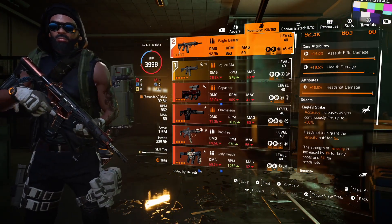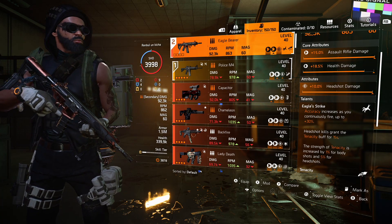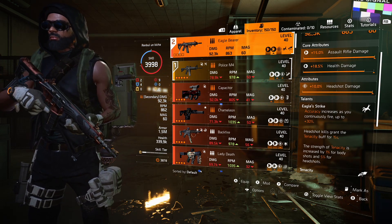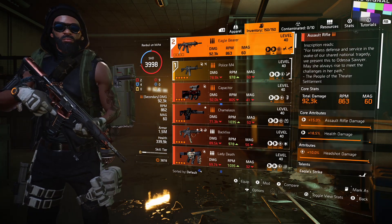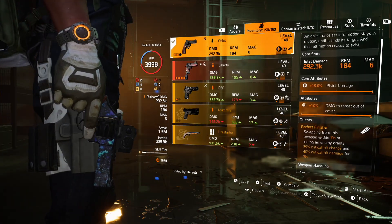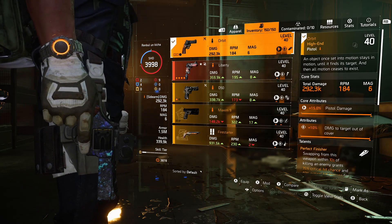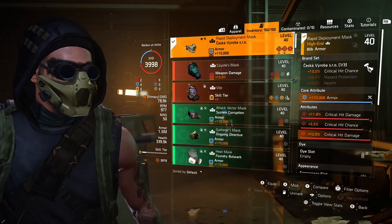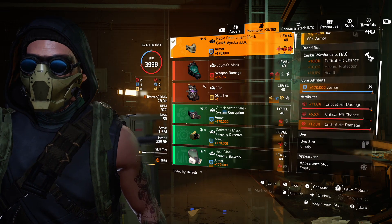For my second gun I'm using the exotic assault rifle Eagle for the Tenacity buff and extra headshot damage. Striker works really nicely with Eagle — that extra handling is really dope, and headshot damage combined with Concussion is pretty amazing. For pistol I'm using Orbit. With Perfect Finisher you have to kill or finish someone with that pistol, then switch to your main weapon and you'll receive a crit damage and crit chance boost.